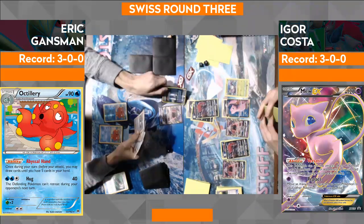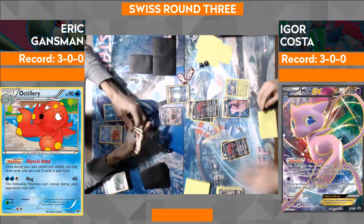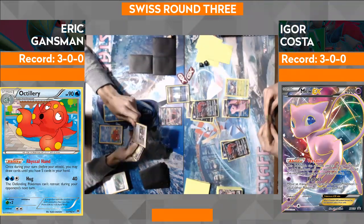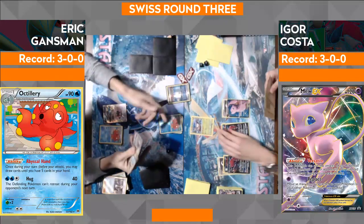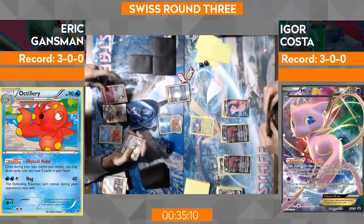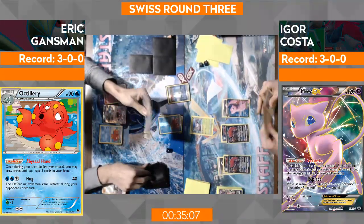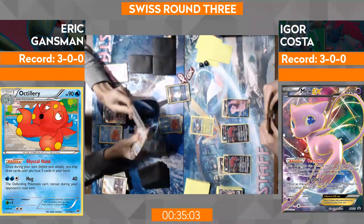That's the goal right now — refill that bench with Ralts. He can see Parallel City to flip the side, but he's probably going to get rid of the Leles. He's got Abyssal Hands he can work with. Plays the Parallel City so that Igor has a bench of three. It looks like he's going to Guzma the Wimpod — I like that play, just so it won't be on the bench so that First Impression can do stuff. Going to draw two. Ralts! There's a Ralts! And then a second Ralts — that is exactly what he needed.